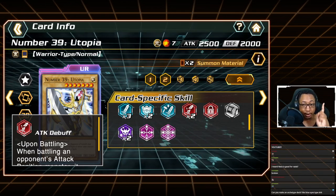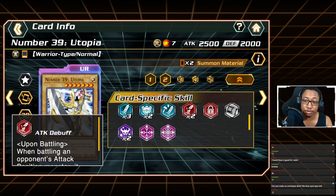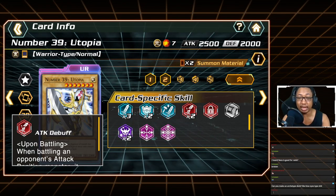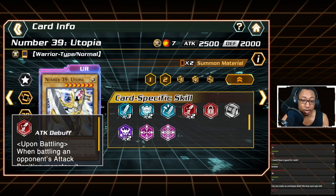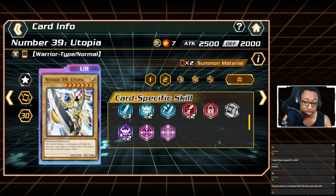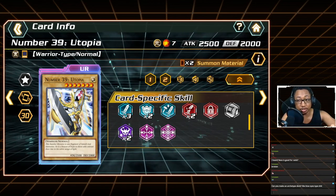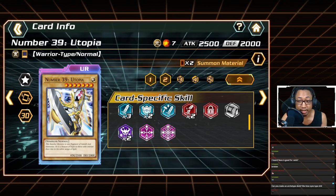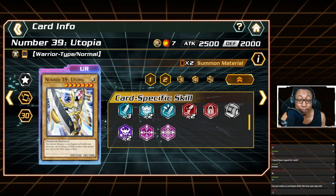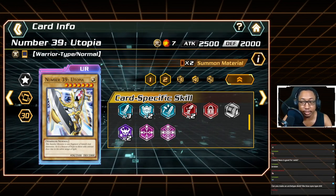Utopia doesn't have many skills to get around the defense weakness. It has Seal to protect against opponent debuffs and Attack Supplement to raise attack after winning, but Bounce/Teleport isn't very impactful. However, Utopia capitalizes on the many spells and traps in Cross Duel that switch battle positions, as well as the Provoke mechanic. Utopia is one of the more free-to-play friendly ace monsters — it doesn't require a bunch of ultra rare or super rare monsters, and spells/traps make up for its weaknesses better than extra duplicates.